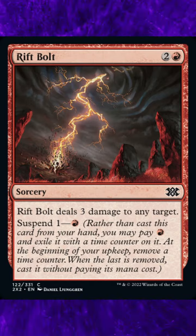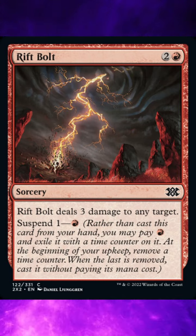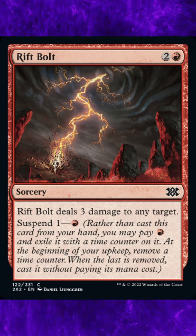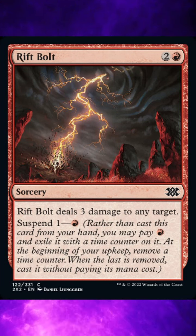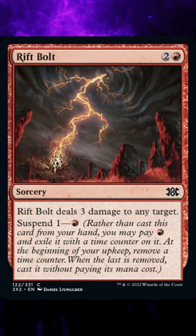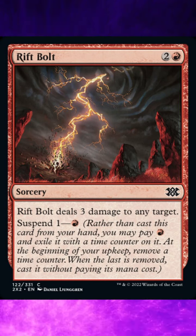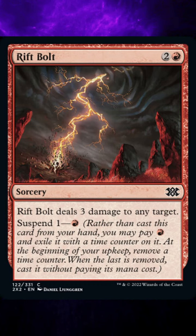Ruling 11: As the second triggered ability resolves, you must cast that card if able. You must do so even if it requires targets and the only legal targets are ones that you really don't want to target. Timing permissions on the card's type are ignored. Ruling 12: If you can't cast the card — perhaps because there are no legal targets available — it remains exiled with no time counters on it and is no longer suspended.